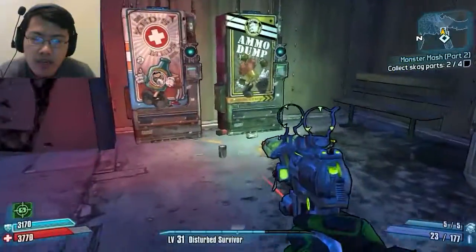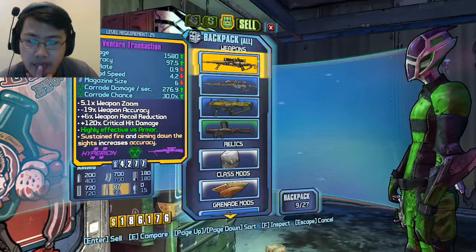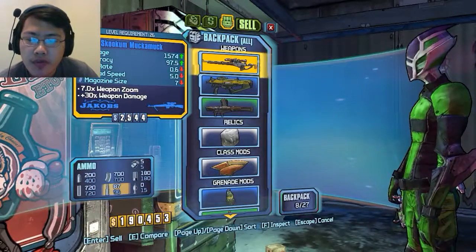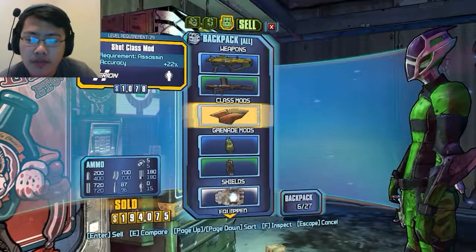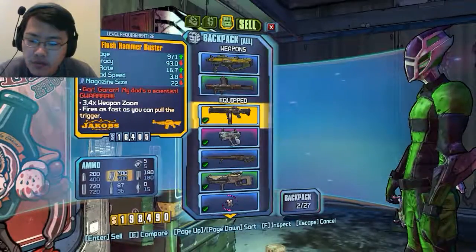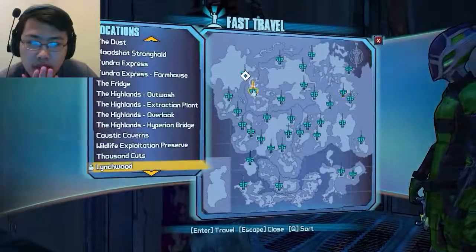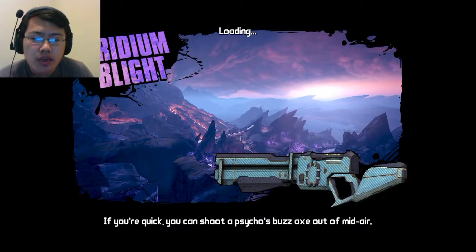Alright, so thank you guys for watching — I'm going to end it here actually. I was thinking about doing some monster mashing. Man, short-lived sniper rifle — purple. But I already have something way better in damage. This has stayed with me for a good amount of time but had to go. Keeping this because I need to see if it's weaker than the stuff I have back at sanctuary. Alright, so far so good. We need to go to Iridium Blight, and from there I think we have to travel with the car to get to the area.